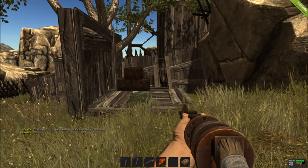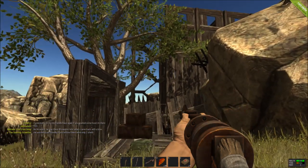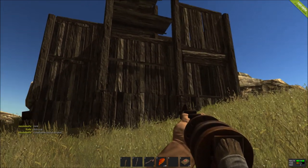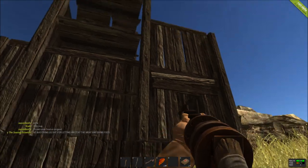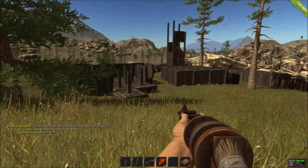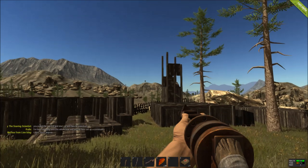A lot of people don't understand how the decay system works. Structures and doors decay over a time span of around four days, starting from the top and going down. To prevent your house from crumbling, you need to gather the appropriate resources — for a wood house, take wood planks and right-click your walls to repair them. For metal doors, get low-grade metal, right-click your door, and repair it. It's crucial to stay on top of this, otherwise you'll come back to find your tower starting to decay.